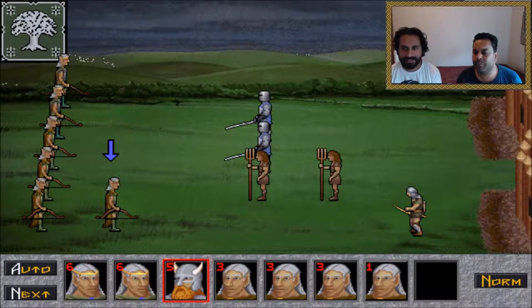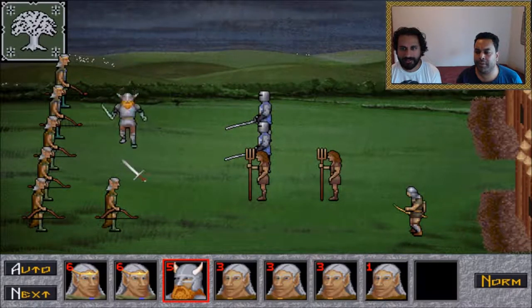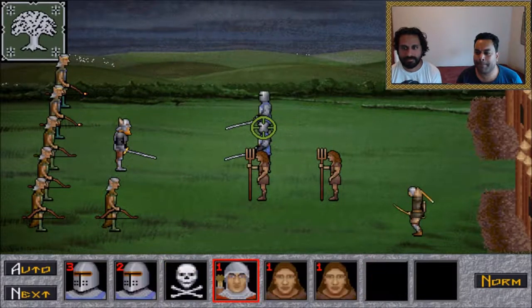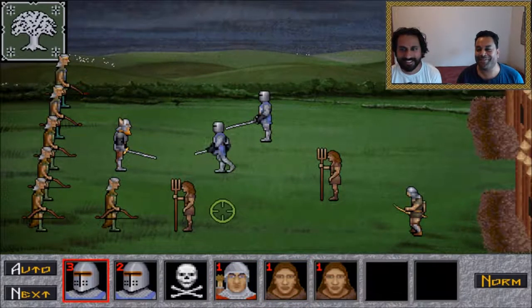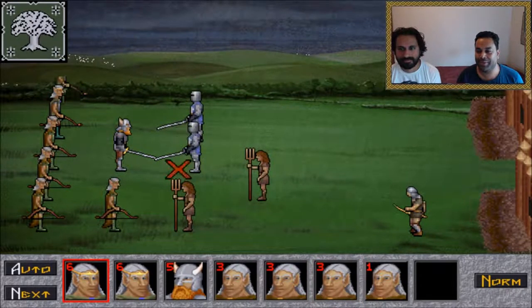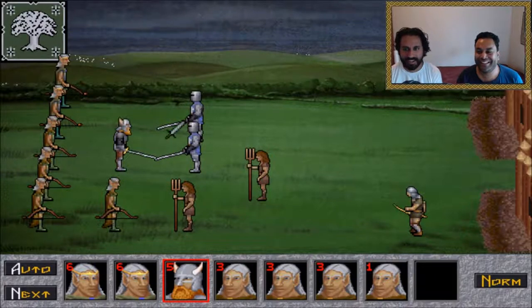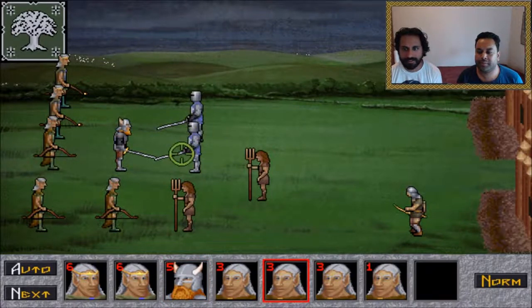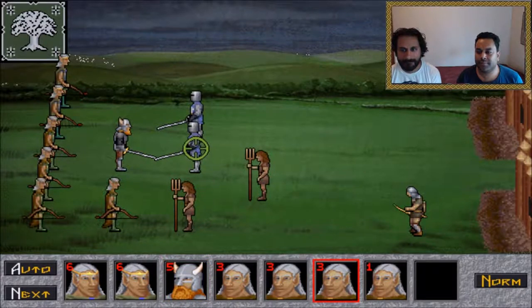Our hero looks dead. We consider whether to bring him down since some are better in melee. We shoot at the blue ones to help. We might save him — we could bring him back — but he's basically dead. We take out a peasant unit. Things are going poorly and we're trying to soften up the remaining enemies, including having one unit go in for an attack.